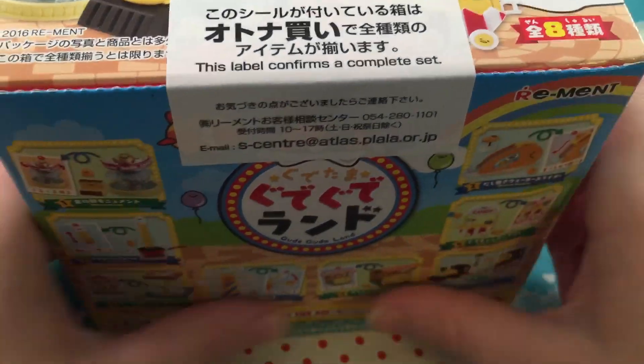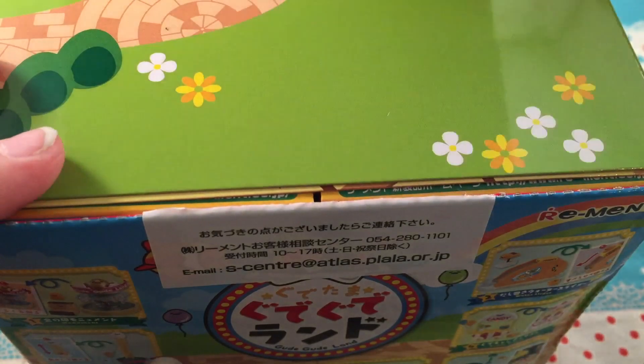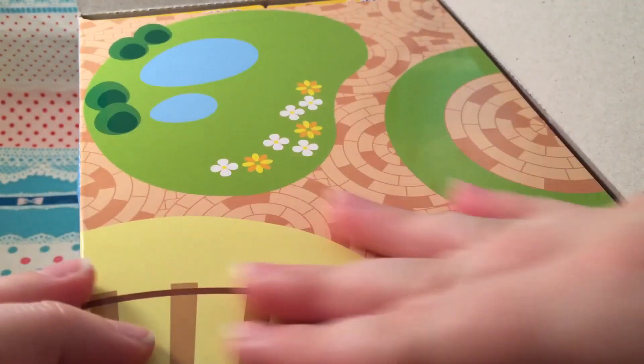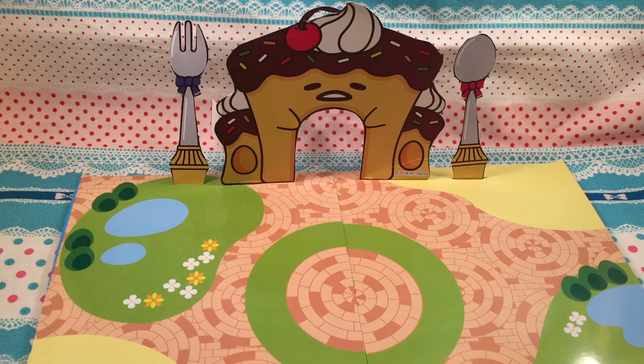This is a complete set which means I have all eight of the sets that come in the remit. If you don't know, remits are basically little miniatures and they're super fun to collect or play with or use with dolls etc. You get this really cool backdrop thing — step right up to Gudagudaland! You pretty much have to mutilate the entire box to make this display, but I think it's pretty adorable and we'll put our things on it as we open them.